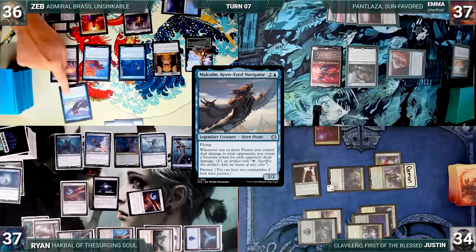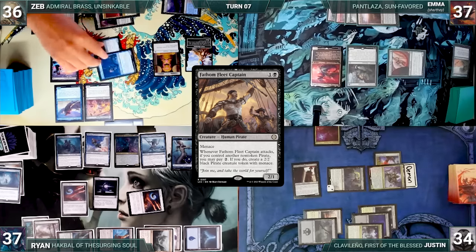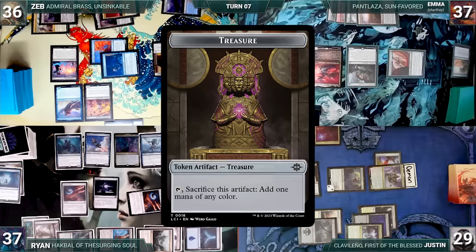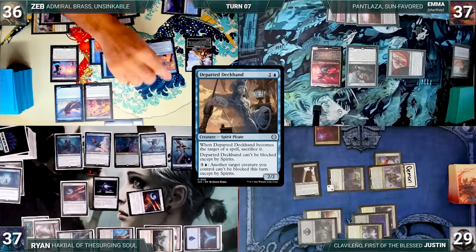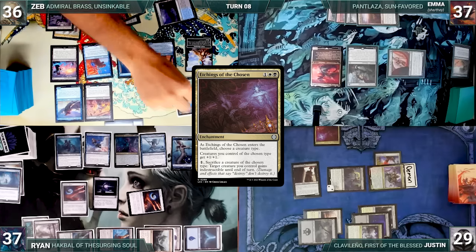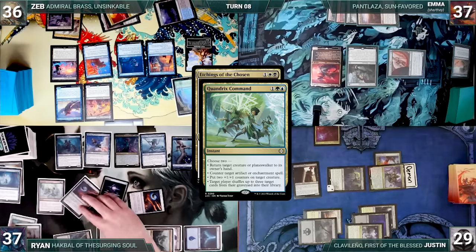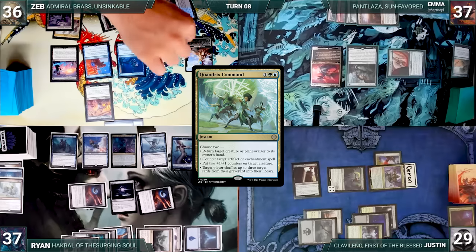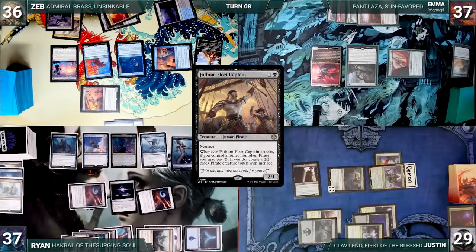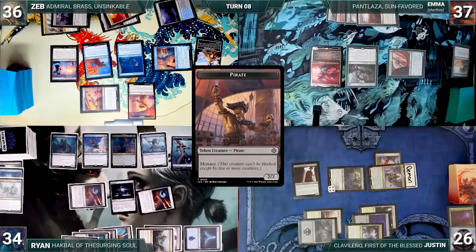Zeb draws and casts Malcolm, Keen-Eyed Navigator, then casts Fathom Fleet Captain. He attacks Justin with Corsair Captain and Daring Saboteur; Justin takes 5, Malcolm triggers, and Zeb creates a Treasure. In his second main phase, he casts Departed Deckhand. On his extra turn, Zeb draws and tries to cast Etchings of the Chosen from exile, but Ryan casts Quandrick's Command in response, countering Etchings and bouncing Malcolm. Zeb attacks Ryan with Departed Deckhand and Justin with Fathom Fleet Captain; Captain triggers and Zeb pays 2, creating a 2/2 Pirate with Menace. They both take 3 and Zeb ships the turn to Emma.